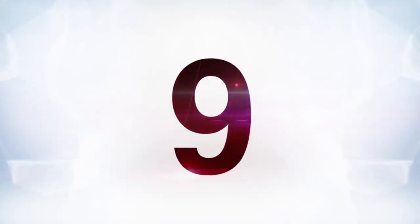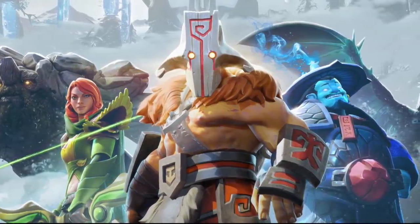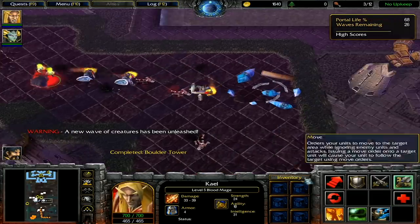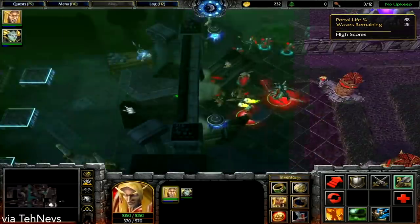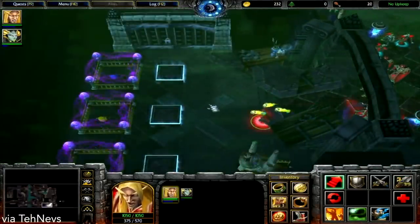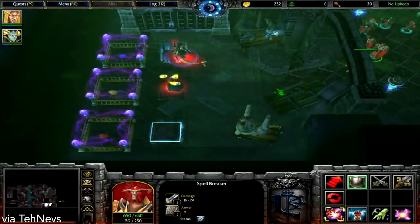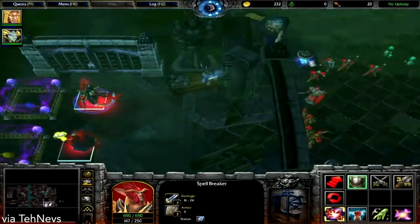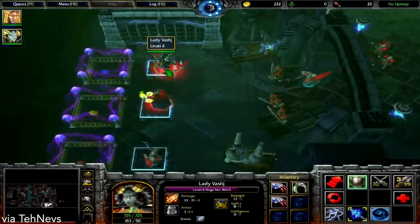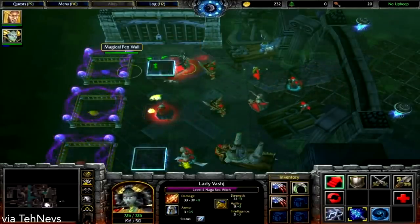Moving on to number nine. Warcraft 3 is a total classic, and the things it spawned, like Dota, have become bigger than even the source material, but that doesn't mean there isn't still some cool secret stuff in that original game. Take the tower level, for example. In the third mission of the human campaign, where you and the elves are breaking out of a prison, you can find a winding corridor around the center of the map. This corridor will have several rooms you need to enter, eventually finding one with three different colored sheep surrounded by auras, with push panels in front of them. If you push the panels in the correct order, you'll gain access to the secret tower defense level.